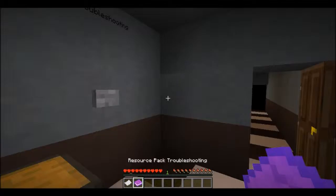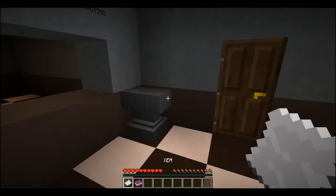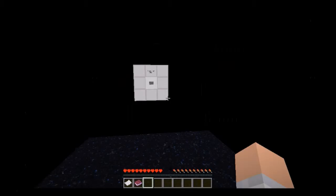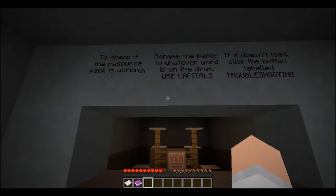Oh dude, this is weird. Resource package, oh boy. To check to see if the resource pack is working, rename the paper to whatever word is on the drum. Use capitals. If that doesn't load, click the label for troubleshooting. Yeah, that worked just fine, so we'll get started now.